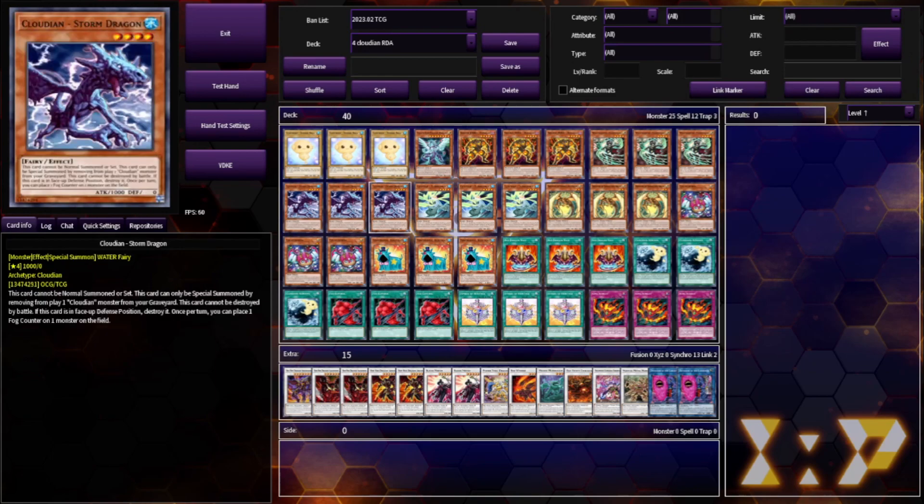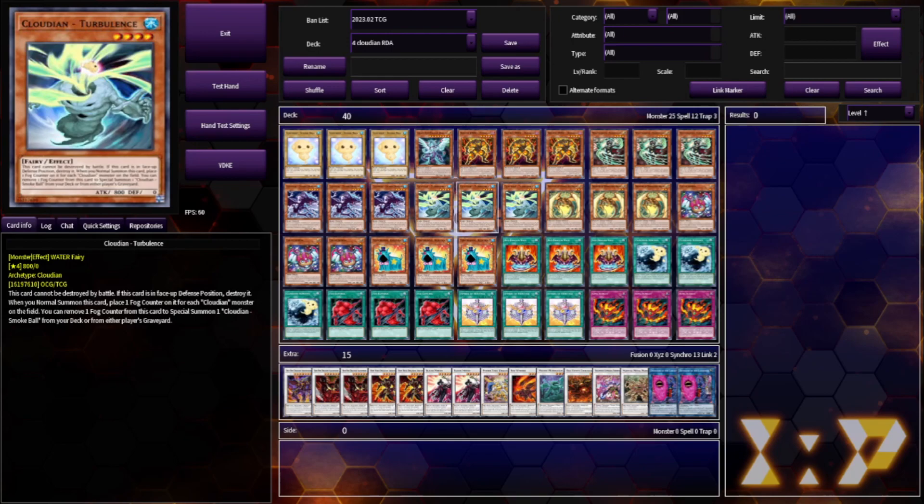3 Cloudian Storm Dragon — it's the best extender. It represents another Smoke Ball, it's just so good. 3 Turbulence — this is one of our main starters. It summons Smoke Balls from deck. Obviously we're gonna play it.